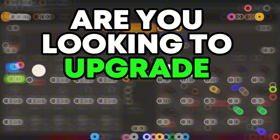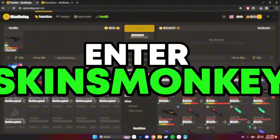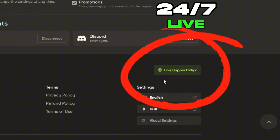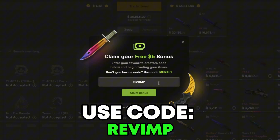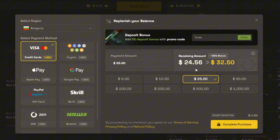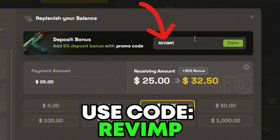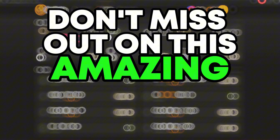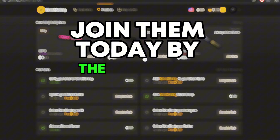Are you looking to upgrade your CS2 experience? Enter Skins Monkey, your go-to automated trading site. Instantly grab new skins, backed by 24/7 live chat support. If you trade enough skins, you'll get $5 for completely free. Plus, they offer affordable skins and a whopping 30% deposit bonus. Get 5% more by using my code REVIMP. They also host free giveaways and simple tasks for skins — don't miss out on this amazing trading site. Join them today via the link in my description.